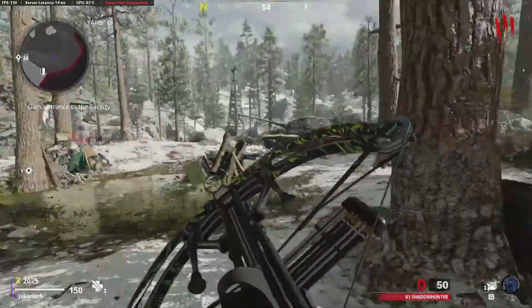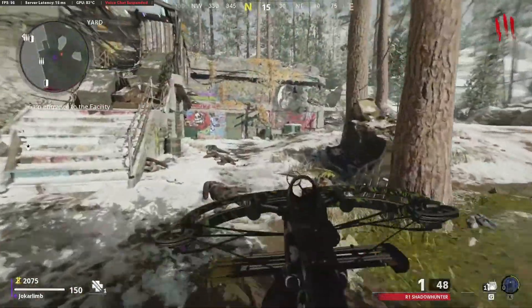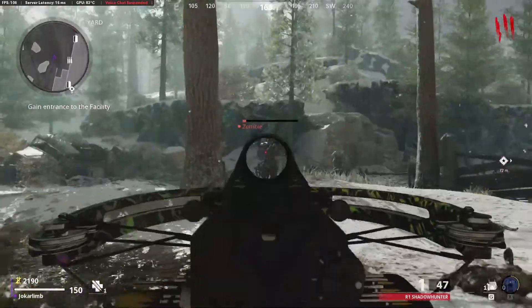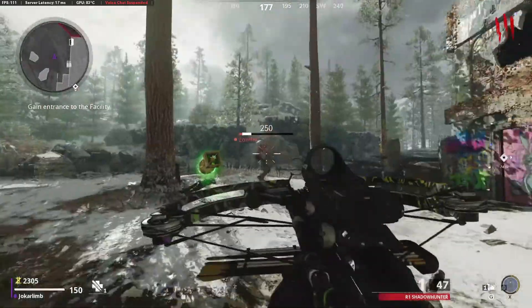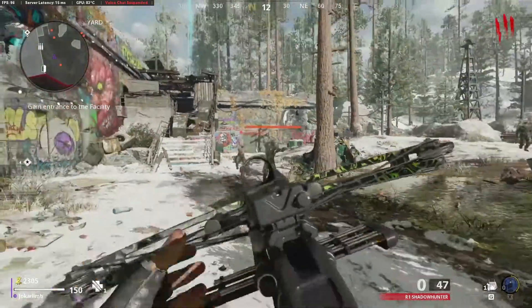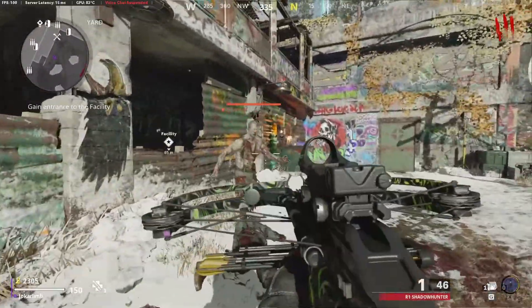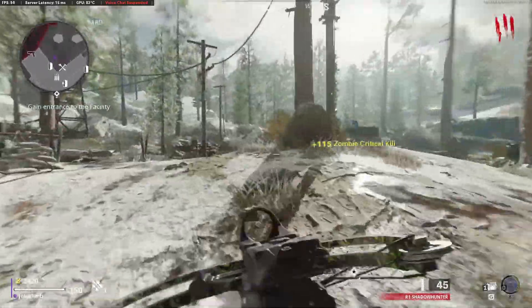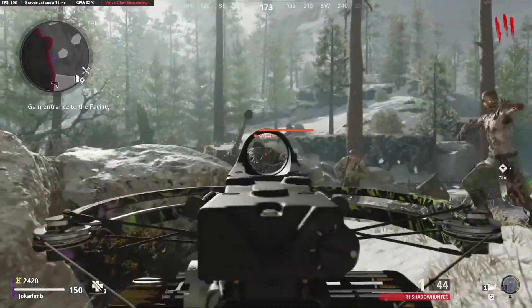The crossbow deals high damage — I think it's 250 without pack-a-punch and without any rarity, just 250 flat damage to the body. To the head I think it's 680, although I'm not sure. You can pretty effectively one-shot to the body up to wave 3. On wave 3 you cannot one-shot to the body anymore, but you can still one-shot headshot up to a pretty high wave.